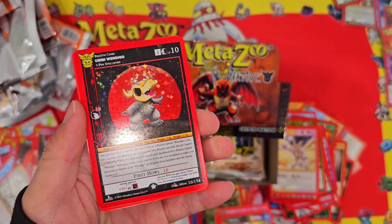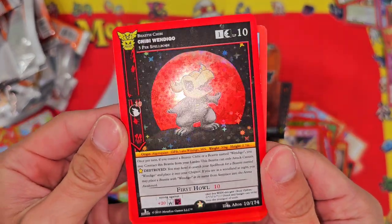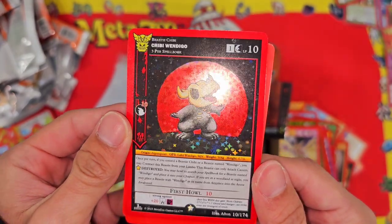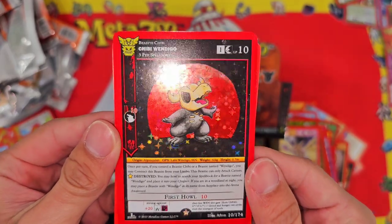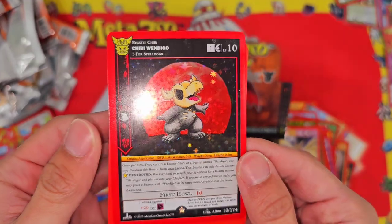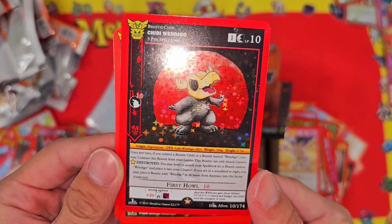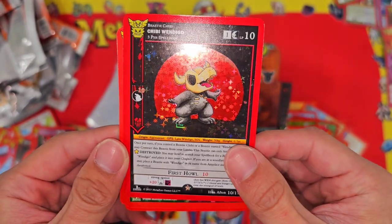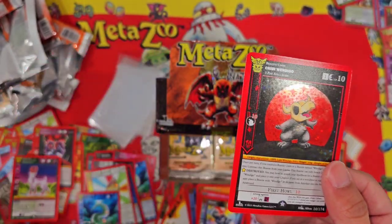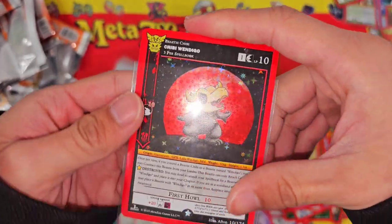Full hollow Chibi Wendigo! We hit two reverses in the first spell book — actually our entire spell book was reversed, we had an unlucky one there. But check out this Wendigo — very nice. We got a Karibo Mother. I think that tops the box so far — let's see if we can beat that.